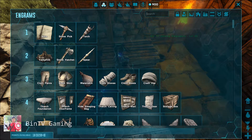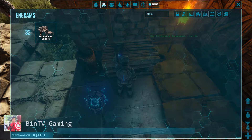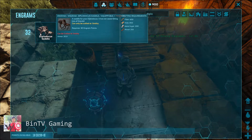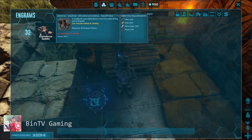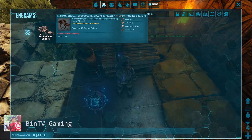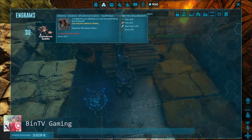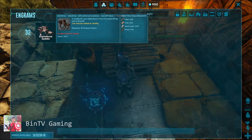And I will write its name: C-Blox Diplodocus — a set of four Diplodocus. It has ten seats and brings a lot of friends. The crafting requirements are: Fiber 600, Hide 850, Metal Ingots 200, and Goods 250.